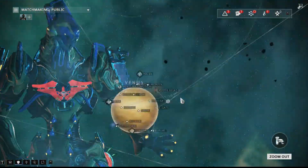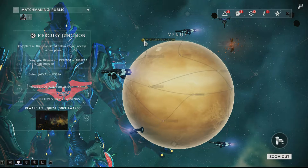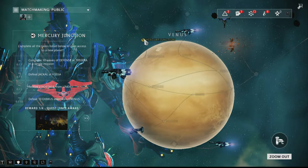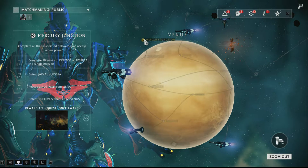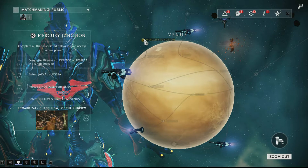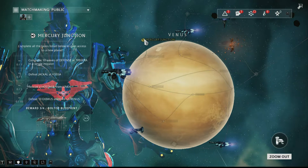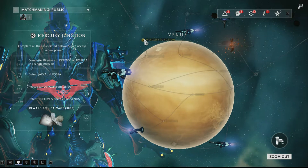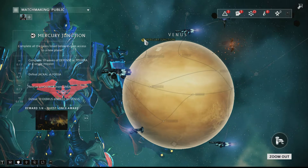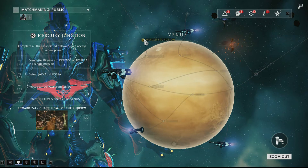I can repeat mission. It was for us to go here. Now if we want to go to Mercury, we have to rescue a hostage from Linea, defeat Jackal, and complete 10 waves of defense at Teresa in a single mission, and also defeat 10 Eximus enemies on Venus. We got Boltrow, we got Salvage, and we also get the Once Awake quest and Howl of the Kubrow.